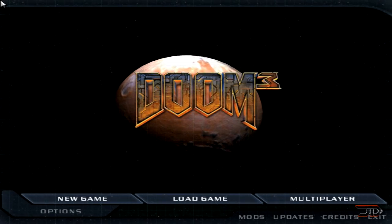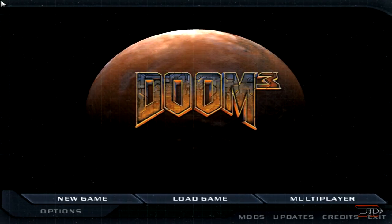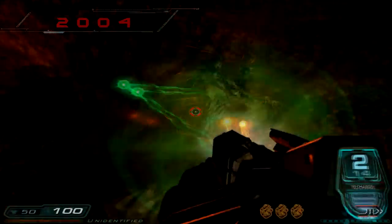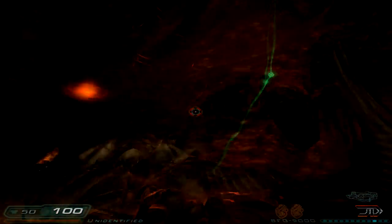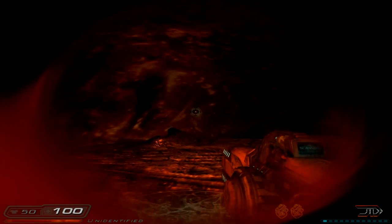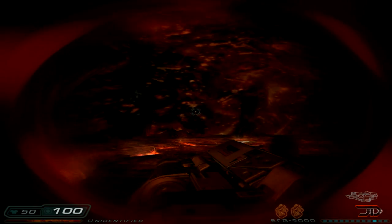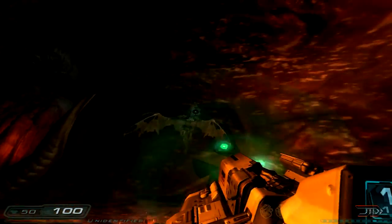Moving a few more years into the future, we reach Doom 3, and it's the next big title to bring back the original BFG 9000 series. It's a more modern interpretation of the gun, which combines the Quake 2 BFG secondary laser style along with the original impact capabilities. The result is a pretty epic gun which is deadly to medium and long range targets. For some, Doom 3 was mediocre, but to me I thought it was a good game at the time, but it probably didn't age very well. Ironically the BFG edition of Doom 3 gives much needed improvements and it's the best way to experience the classic game.